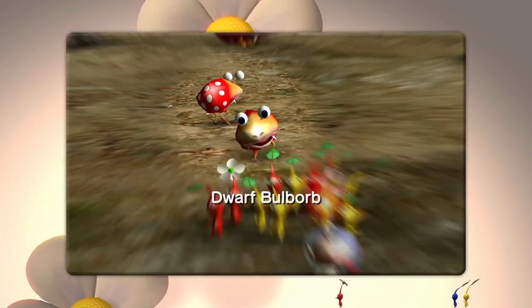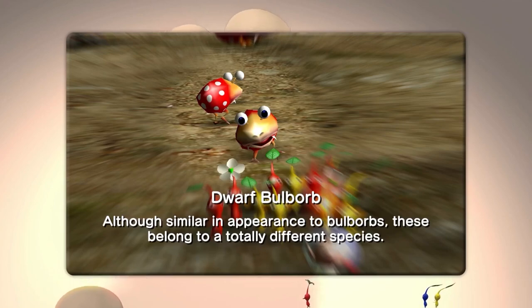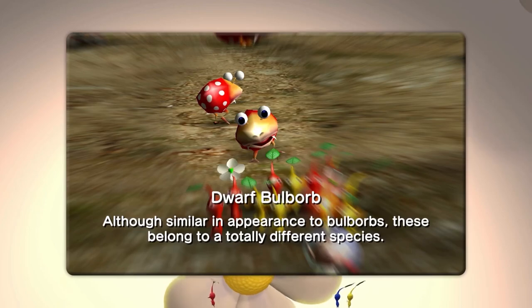The Candypop Bud - could this be the next step in Pikmin evolution, like the Pikmin themselves? It has many mysteries. And then we have the Dwarf Bulborbs - we never really met these. It looks like an early stage of Bulborb development, but this specimen appears to be nearly fully developed. We never met these small versions in this Let's Play. Then we have the Dwarf Red Bulborb, which we have met. Although similar in appearance to Red Bulborbs, these belong to a totally different species - I thought they were like baby Bulborbs.